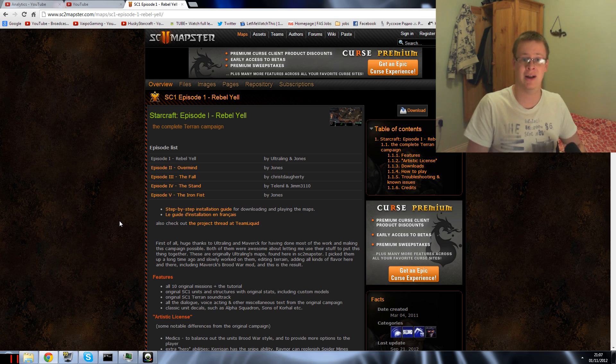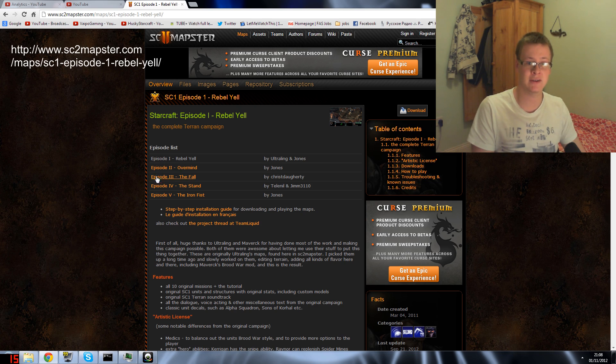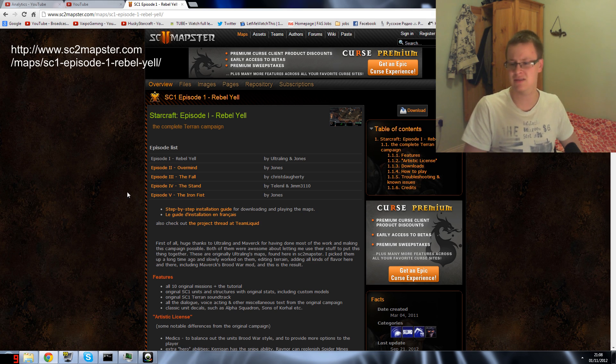This is a quick video tutorial, and there'll also be a description below with links. I'm going to tell you what you need to download and how to run it. First, go to this website linked below. Once you're on the website, you need to find these entries: episode one through five, which cover the Terran campaign, the Protoss campaign, the Brood War Protoss campaign, and the Brood War Terran campaign.